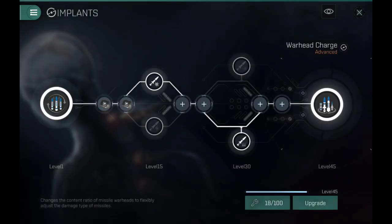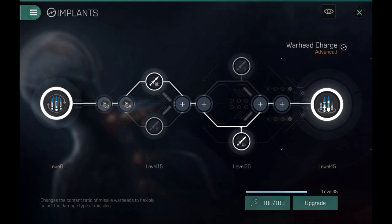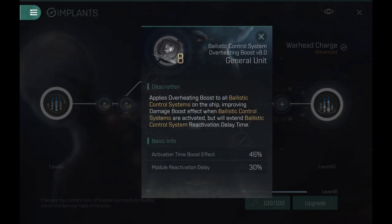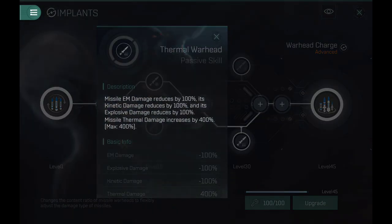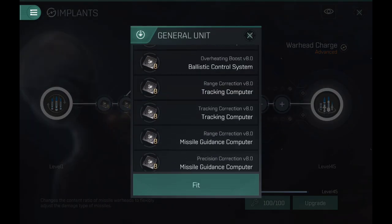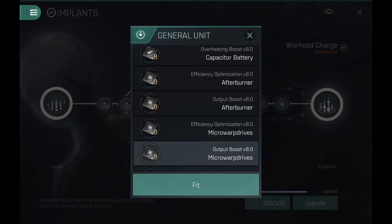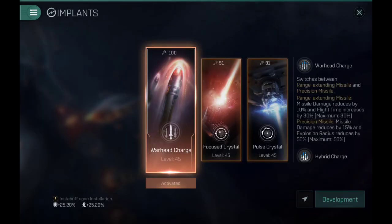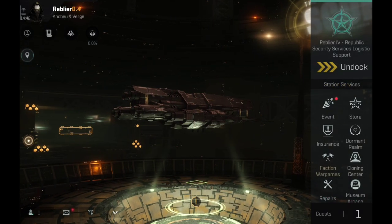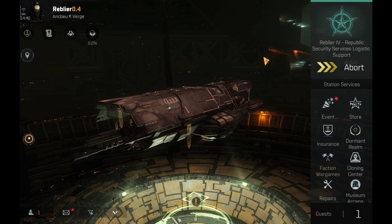The warhead charge implant is one of my favorites — it is so much fun to use. I have the implant at level 15 on the live server. I rarely use it because I mostly fly turret ships nowadays, but when I take the Space Pan out I use this implant and it works really well. Level 15 or level 30 is more than enough; you don't need level 45. Let's undock and look at the active stats.